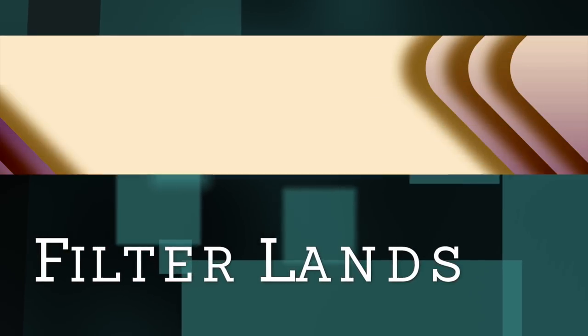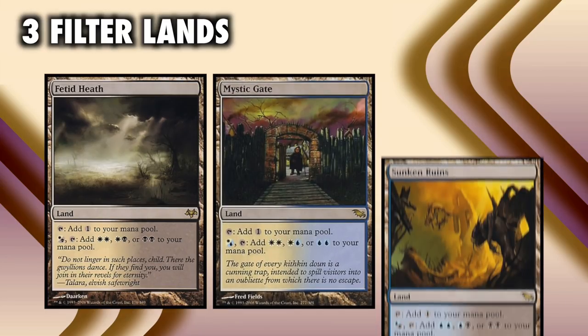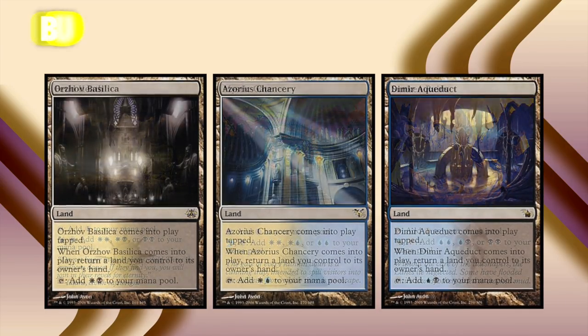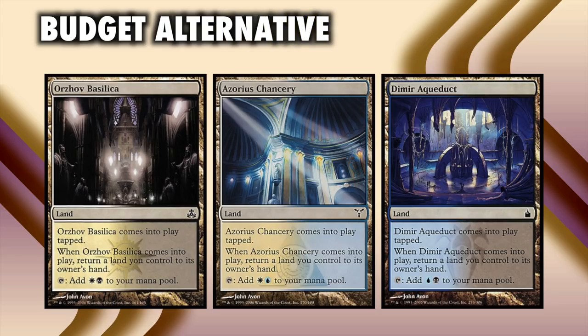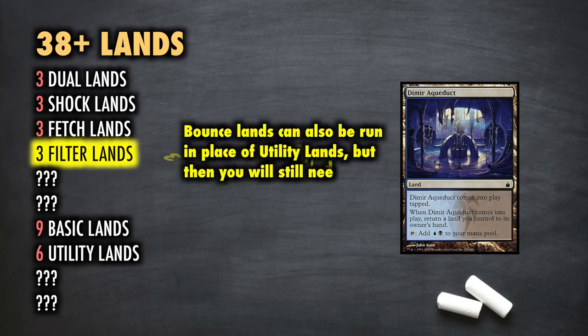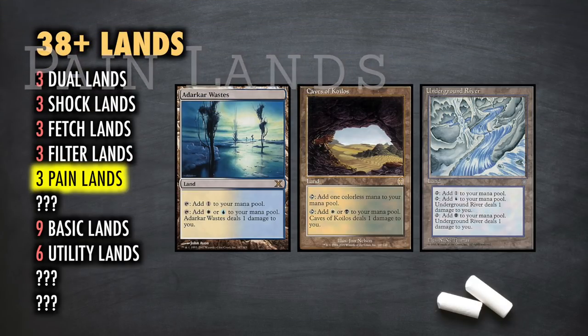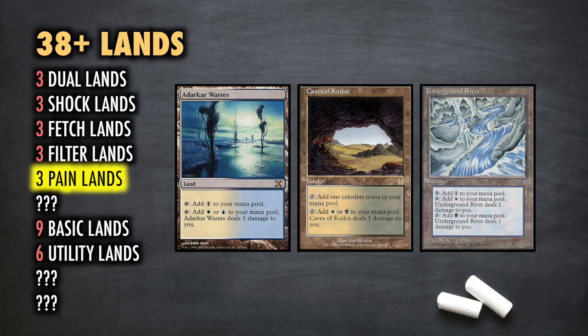Next are Filter Lands, and we will run three of these — Fetid Heath, Mystic Gate, and Sunken Ruins in Esper. The budget alternative to these would be the Bounce Lands, a commander staple that is highly affordable. These are sometimes run as up to three-ofs in the Utility Lands spots for decks that need extra fixing, so keep that option in mind. Next, we would run three Pain Lands: Adarkar Wastes, Caves of Koilos, and Underground River.